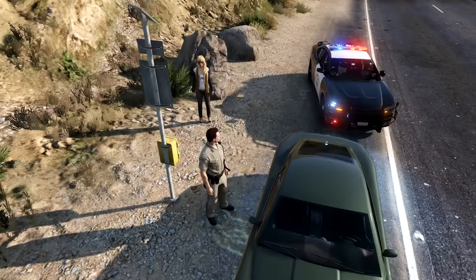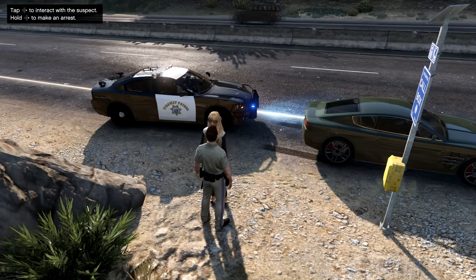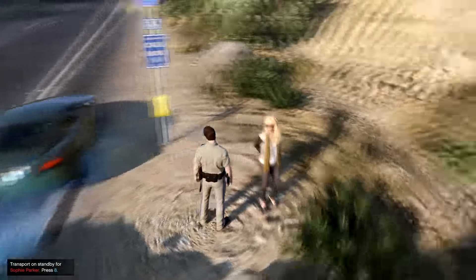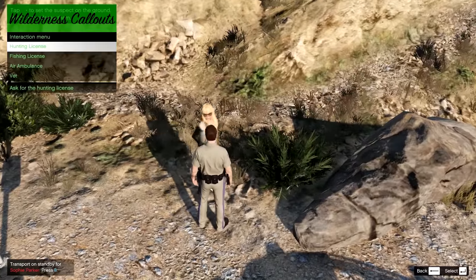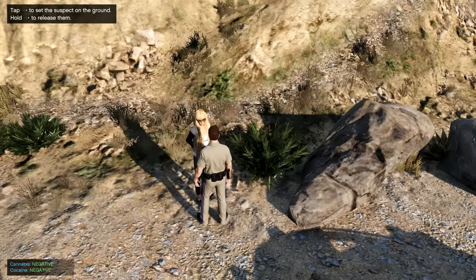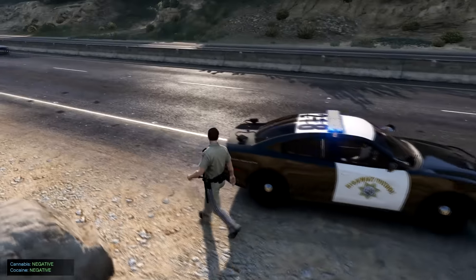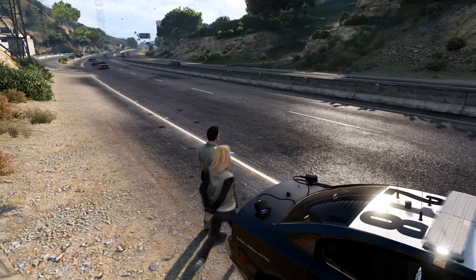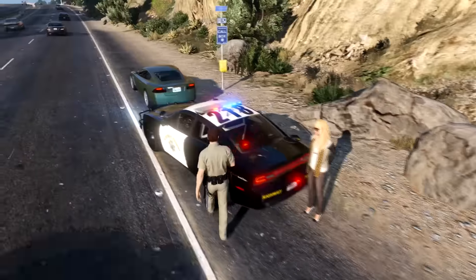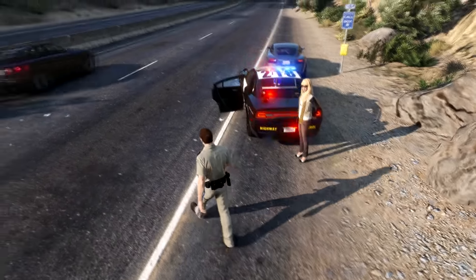Alright, she's going to jail. We're gonna get that vehicle impounded. I also want to test her for drugs since I do have suspicion she might be on something. Let's get this menu to go away and test her for drugs. Both came back negative but she's still going to jail for having all that in her vehicle because that is her vehicle. I'm going to wait for these cars to go by to set her in the back. Let's just go ahead and get her in the back without us getting hit.